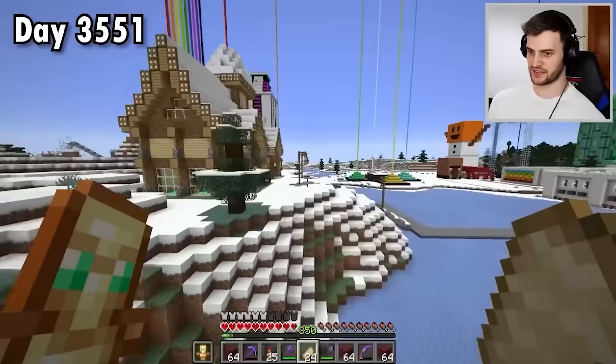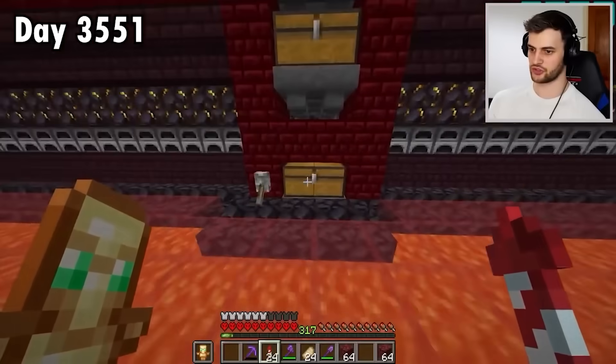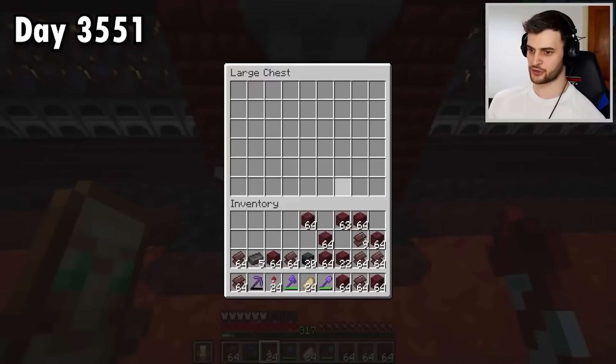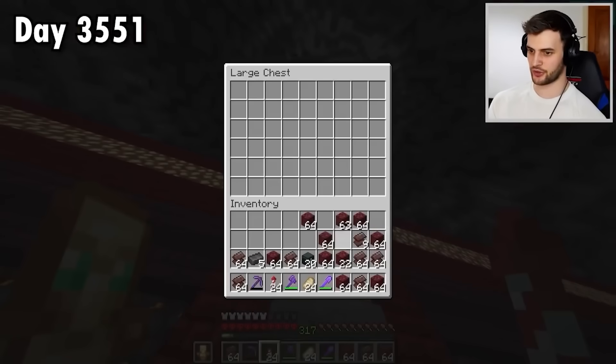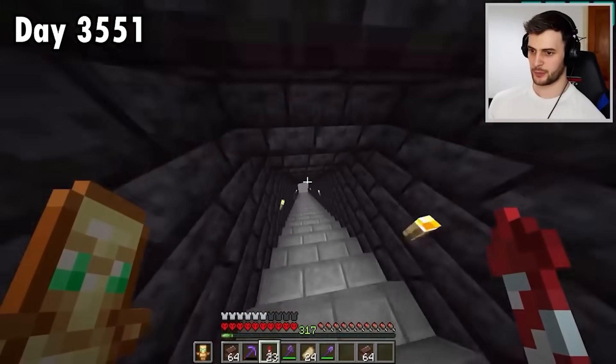Whilst I wait for that, I'm going to grab the ancient debris I put in here earlier. Looks like this is all finished — it just looks beautiful. Then I'm going to unflick this lever which will unlock the chest, and I'm going to fill this with nether rack to get a load of nether bricks from it.